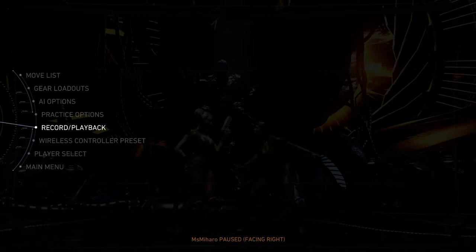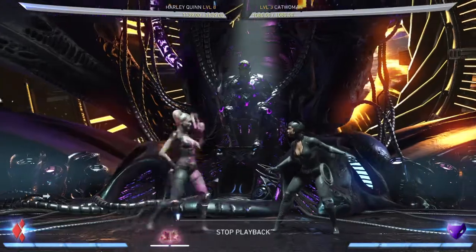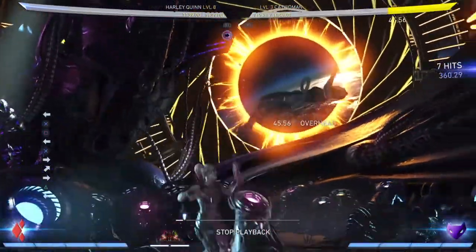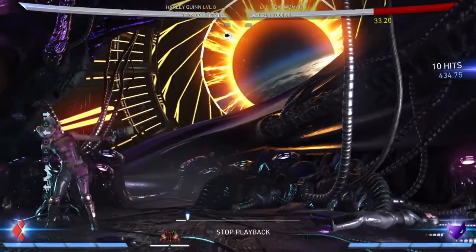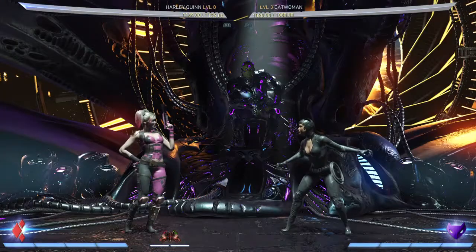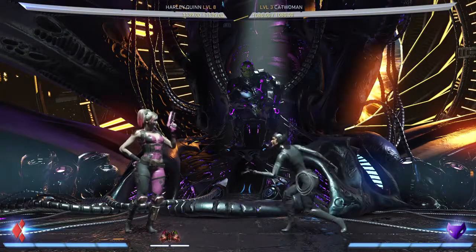I showed you a combo in another video where if you're close to the corner, you can actually combo off of back 1-2-1, gunshot, 1-2, play doctor if they end up in the corner. This is the damage with back 2-2 into a setup — you get 434 damage. There I went for the charge shot, the pop-pop.